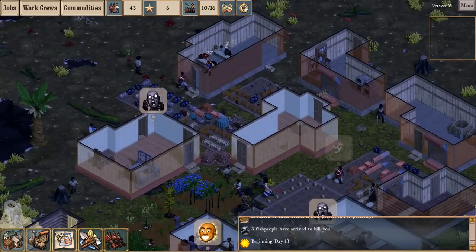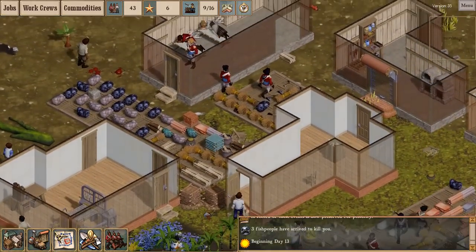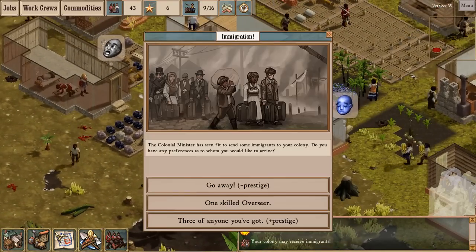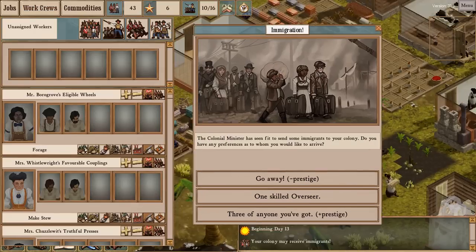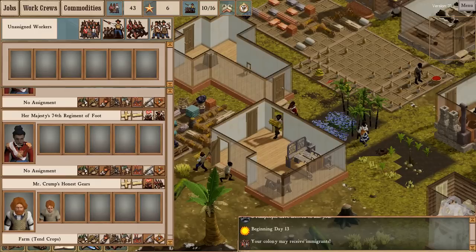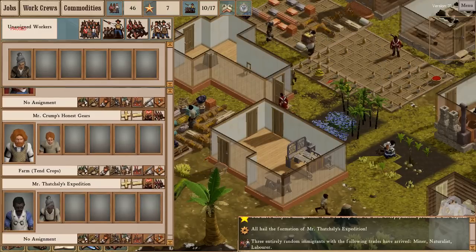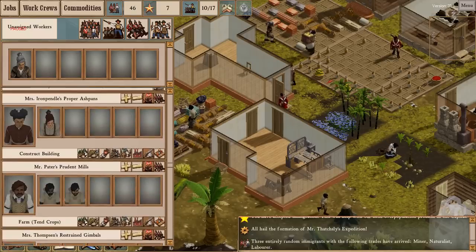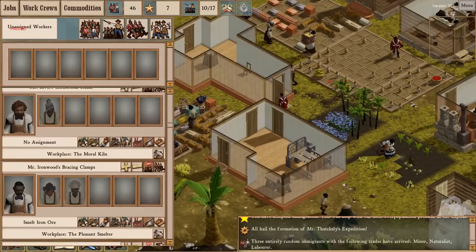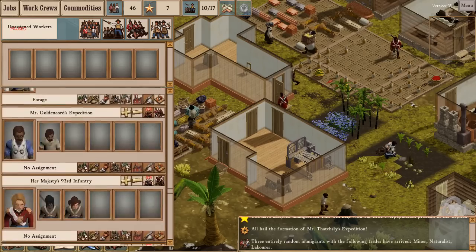One neat thing that happens now is that starving colonists will actually take it upon themselves to forage for food out in the wilderness — which is intuitive, but it's a behavior that has to be deliberately entered into the game. I'm just going to take three of anyone: Naturalist, Miner, Laborer. I definitely did not need another naturalist. Just like I have too many overseers for not enough laborers, I have way too many NCOs for not enough soldiers.